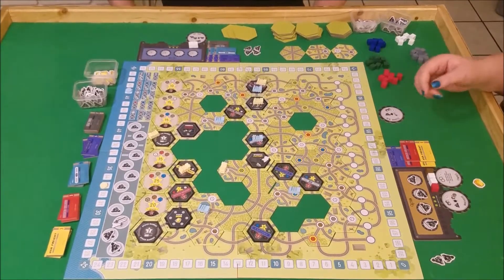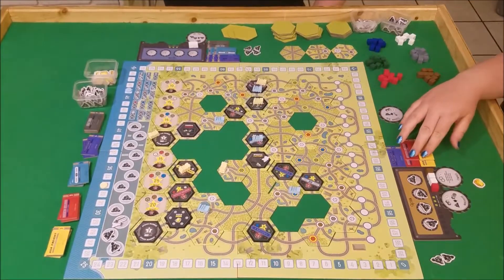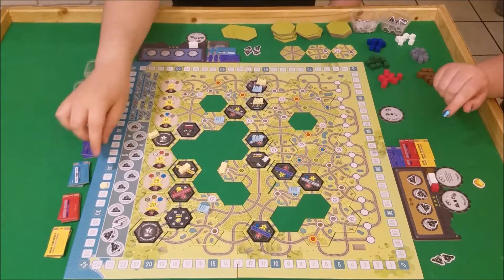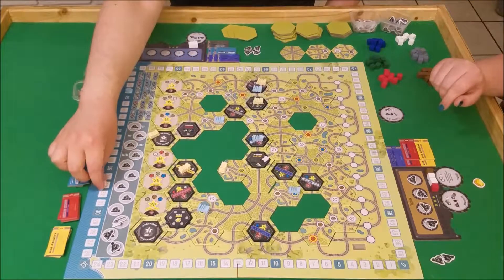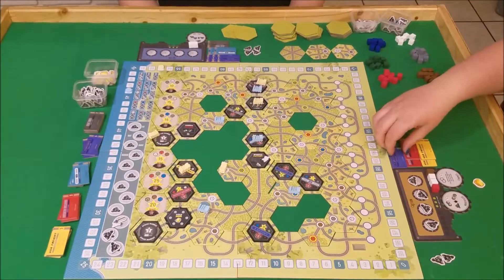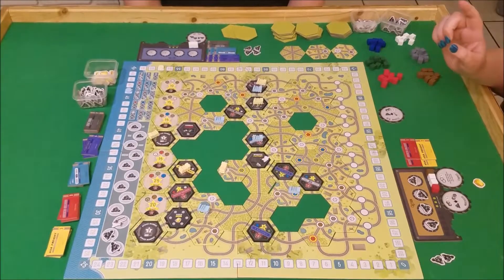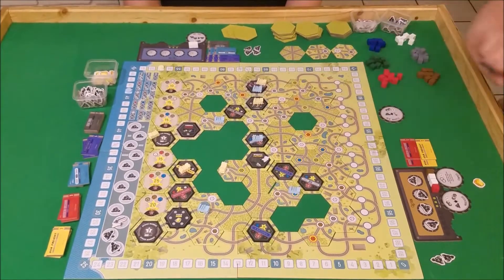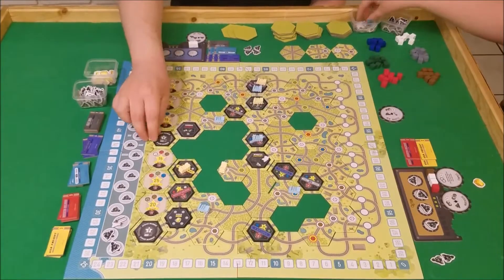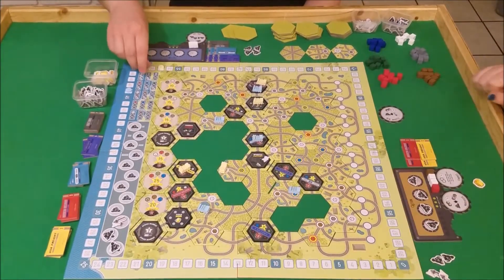And then I have to get rid of a stock — one of them gets removed from the game. So I obviously should get rid of the blue one because I'm not beating Chris on that. Four times five is 20 — Wendy's going to get 20 points from 33 up to 53. I'm going to remove this blue from the game. And then I get to put my train on something — I will take the question mark with the double whistle. I get two whistles and one resource of your choice.